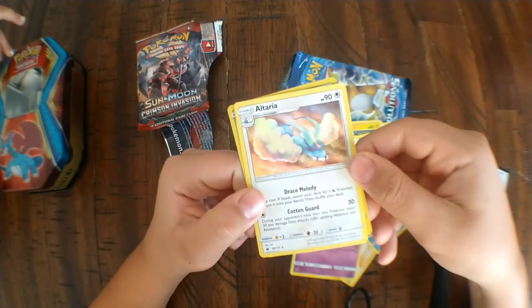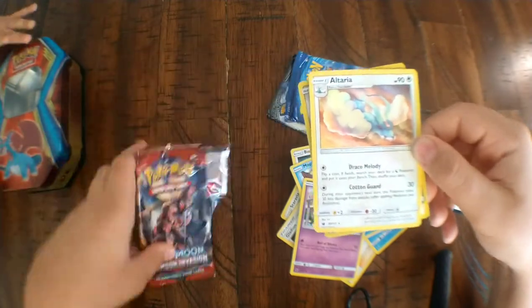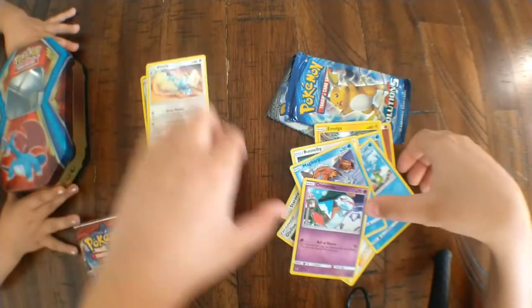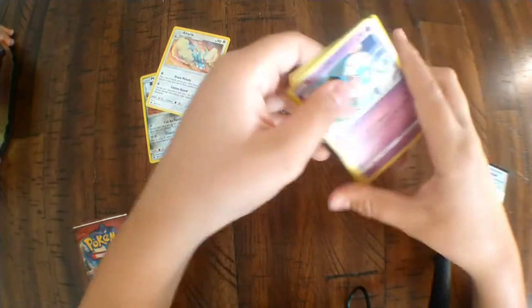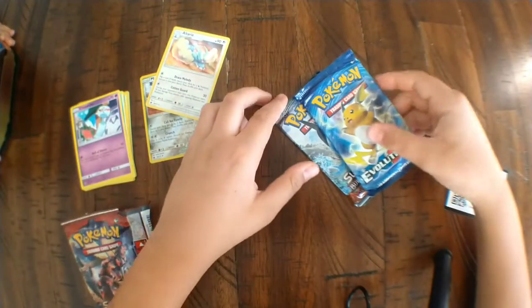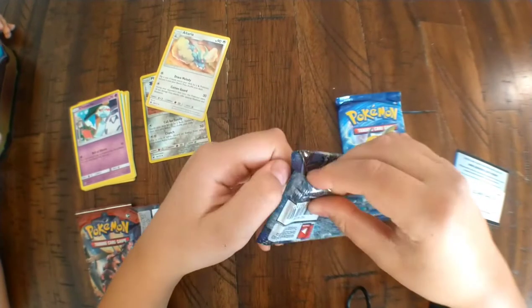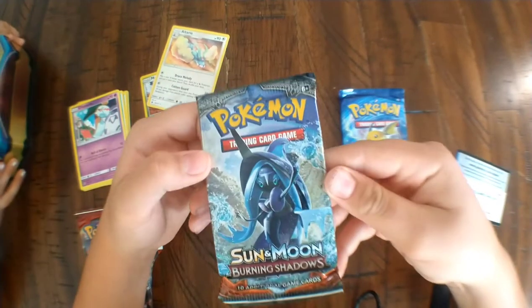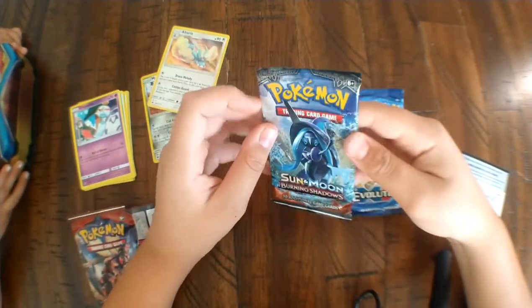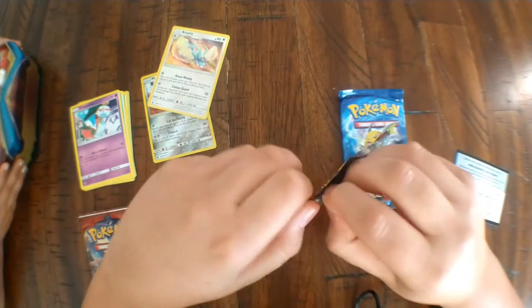And Altaria — not so bad, pretty good! All right, so that was the Sun and Moon Crimson Invasion pack. Let's put these to the side. Now we're gonna open up Sun and Moon Burning Shadows. I hope to get a better pull on this one.